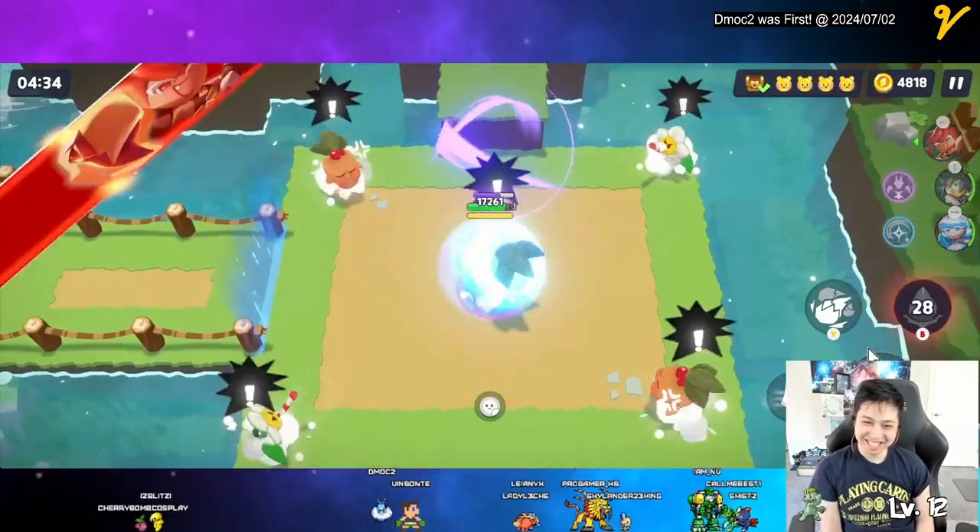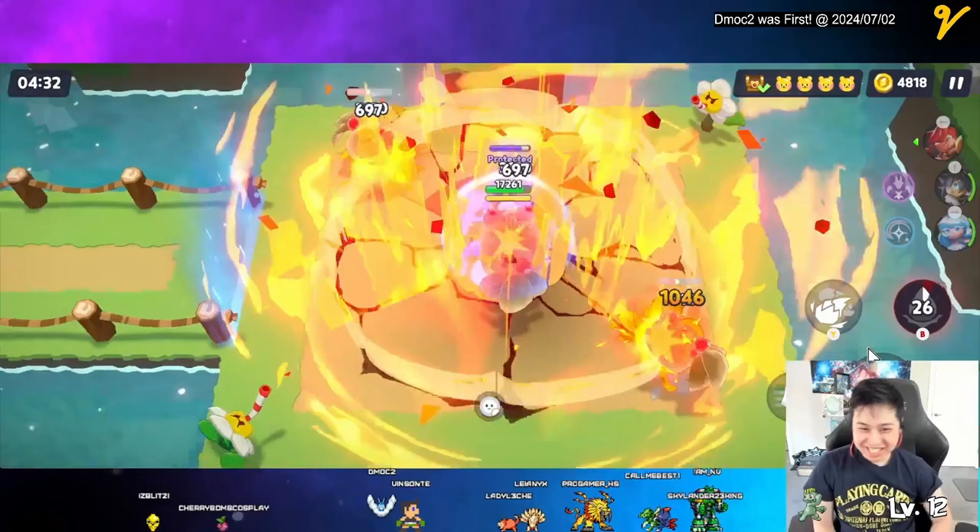In this video we're going to talk about the best cookie for single player content, pretty much story mode. It kind of goes with the line: you get zero DPS when you're dead. So Crushed Pepper is the best cookie for all this stuff.